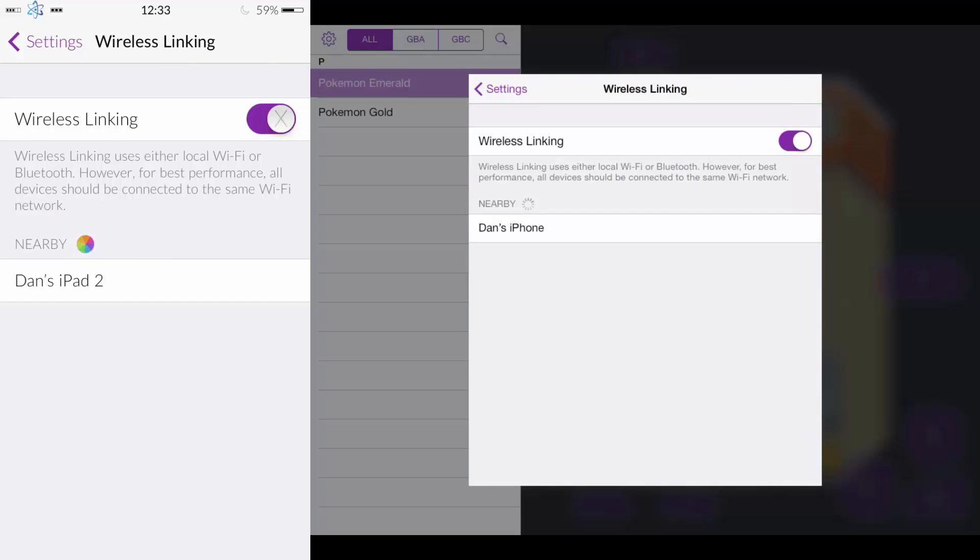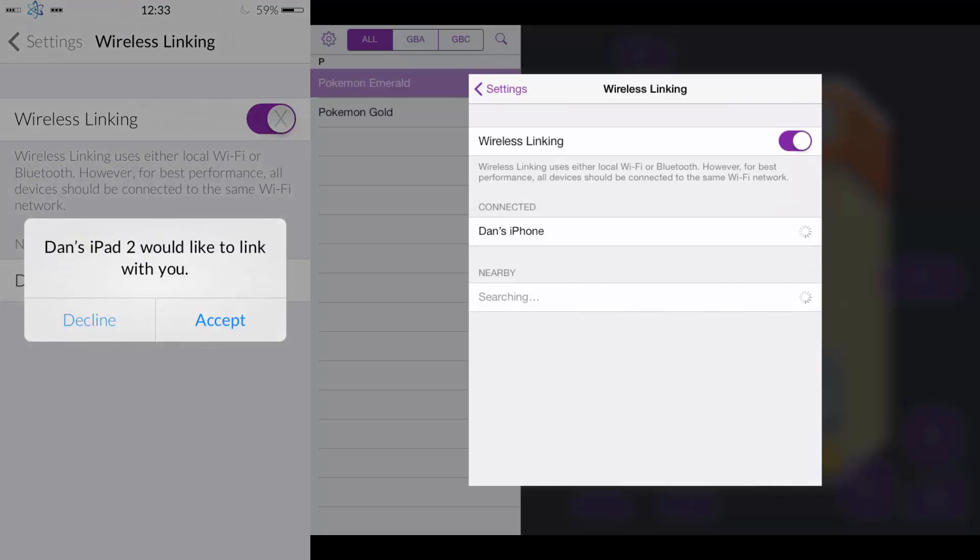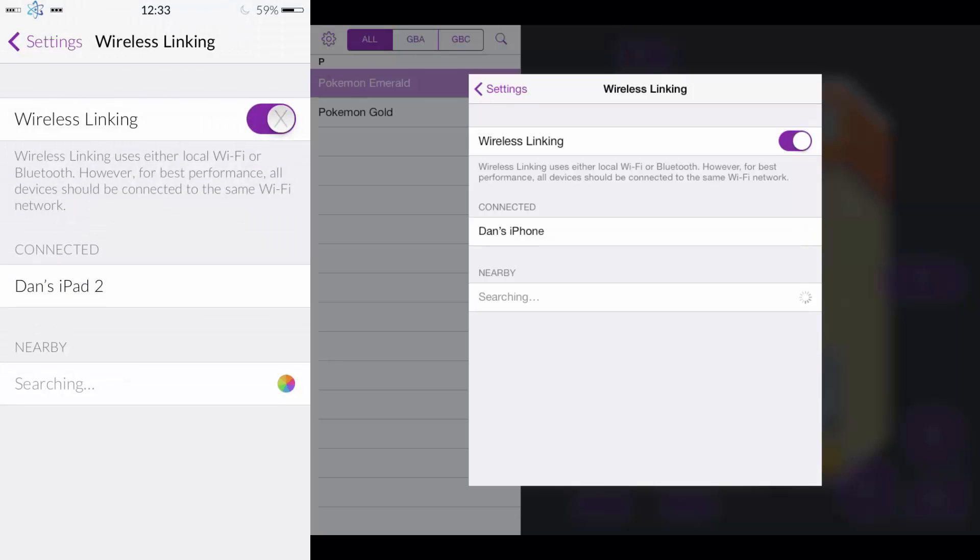And you can see nearby devices. So I'm going to press iPhone and it's going to say on my iPhone that the iPad wants to link with you. Just accept and it'll link up — and then there you go, it's connected.